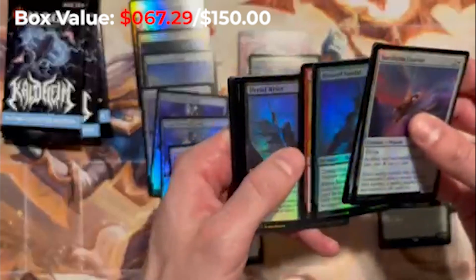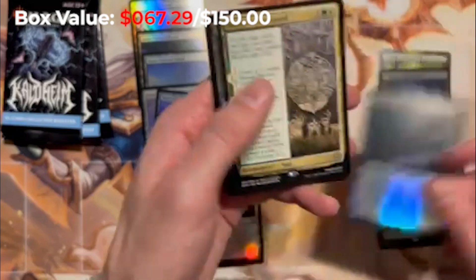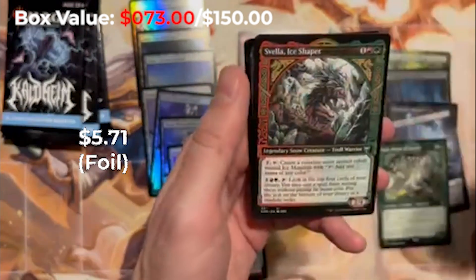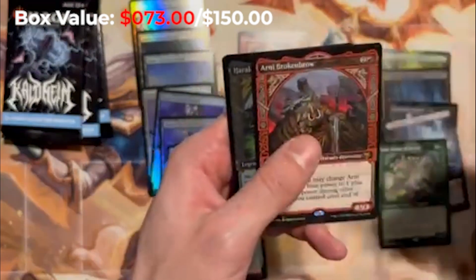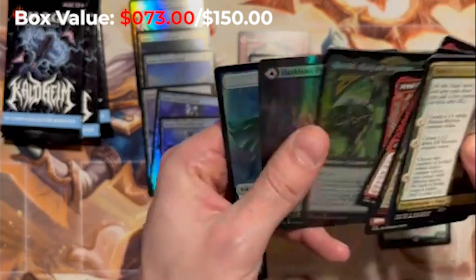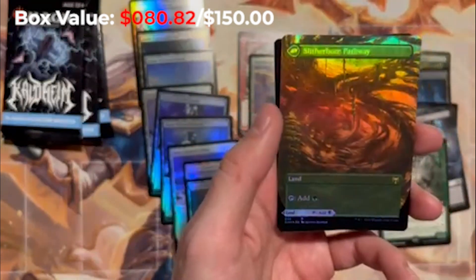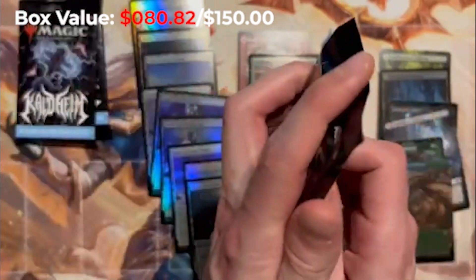Not totally sure how we're doing on value here. These snow-covered islands and snow-covered lands — there's a swamp — they're a little bit of value. The Battle-Sent in Spirit foil, World Tree. Svella Ice Shaper — I don't like how the uncommons are also right in the middle of all the rares. Arni Brokenbrow, another uncommon. Ooh, a foil Darkbore Pathway! These are nice, they just look so good. They're not great, they're playable, but they look real nice. Three more packs — can we hit the Vorinclex?